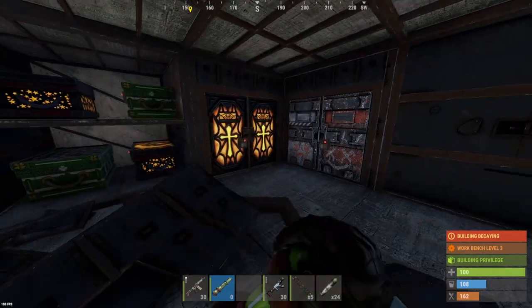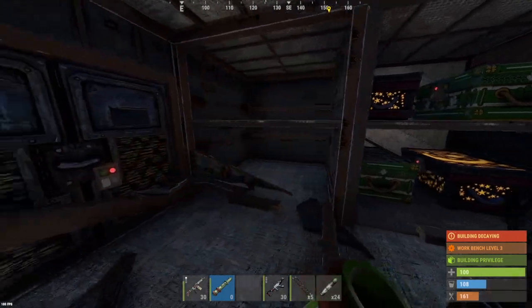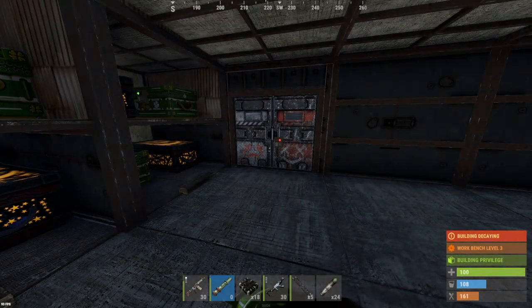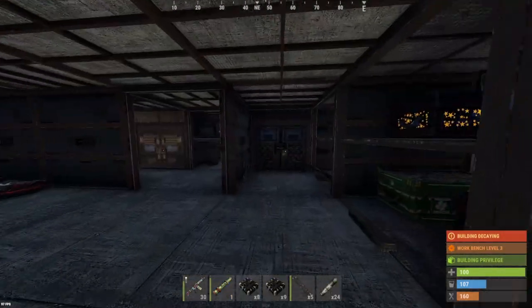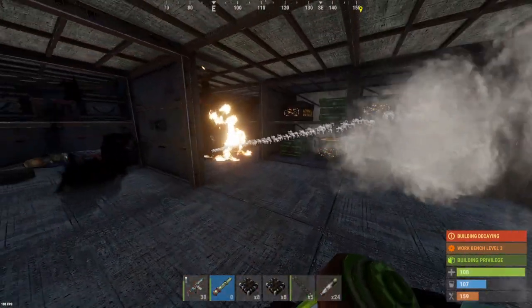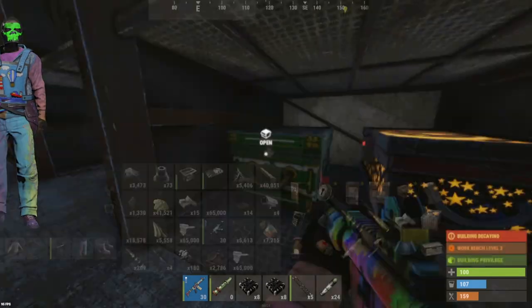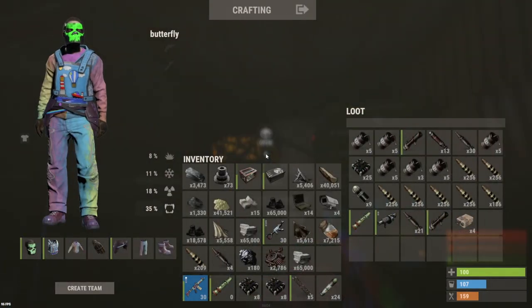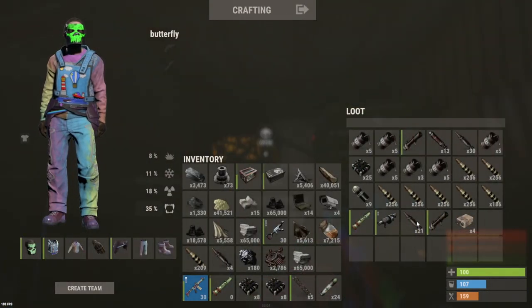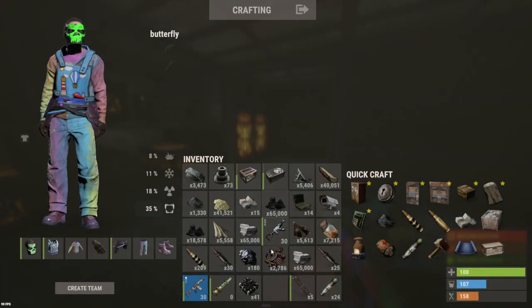We've got boxes. Just opening up every door here — yet another door, another two doors. Checking these boxes: weapons and a locked box. 25 C4 — let's go boys! 51 rockets — that's what I was looking for. These guys could possibly be an eight-man clan seeing that much loot. Glad we found something; I was getting nervous.